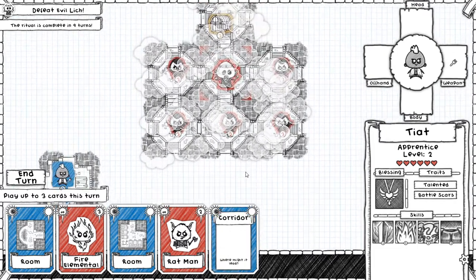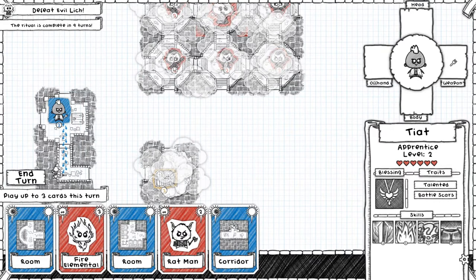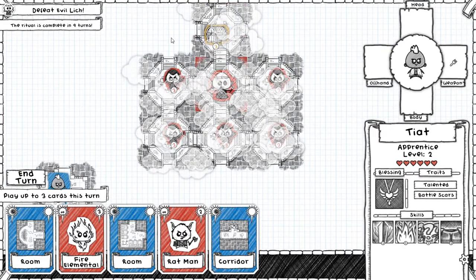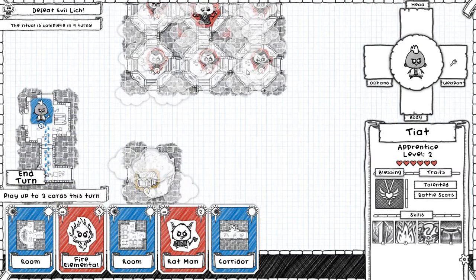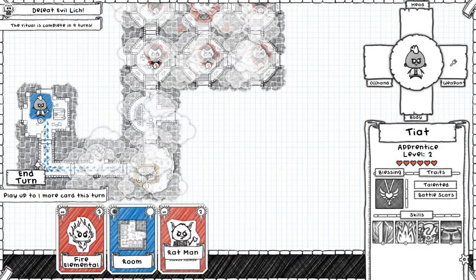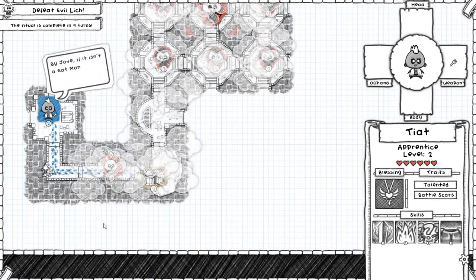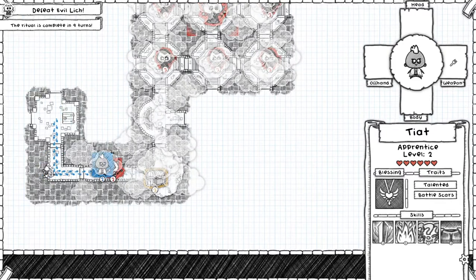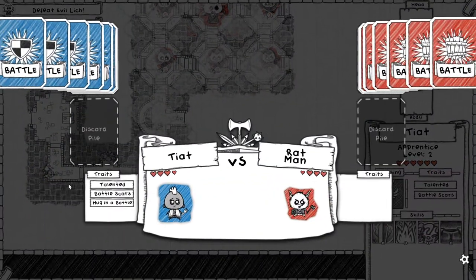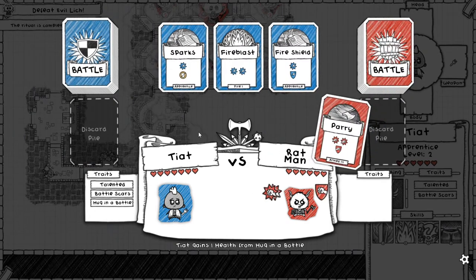Let's do some math here — I count eight tiles, so I get there. We're going to connect like so and fight a rat man, and we're going to get here in one turn because this is not a fog of war space. Make sure that when you're doing your countdowns for these time-limit levels, you keep in mind that passing through a previously traversed square means you actually move an extra square.